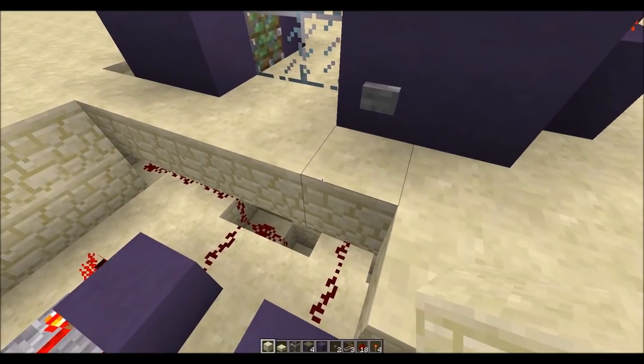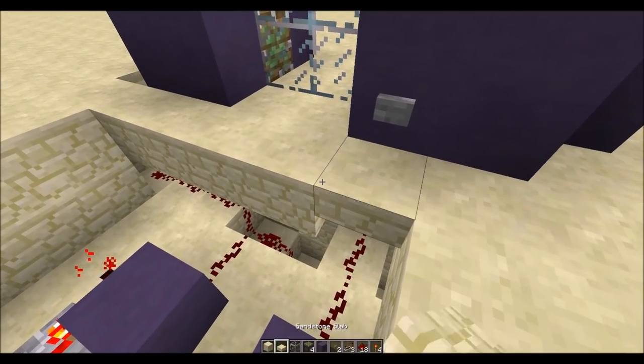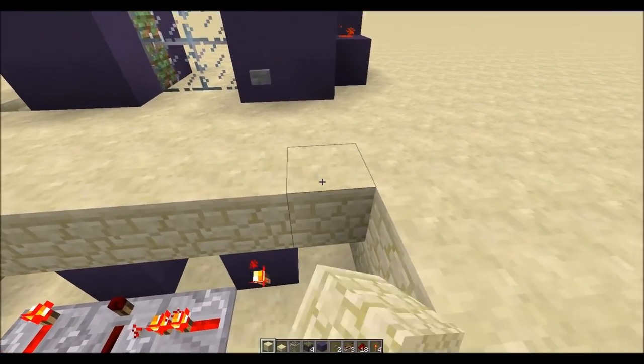We cannot put a full block there because then we're obstructing the redstone and it will not work. So we have to put a slab there. Then we can just go ahead and fill all this in.